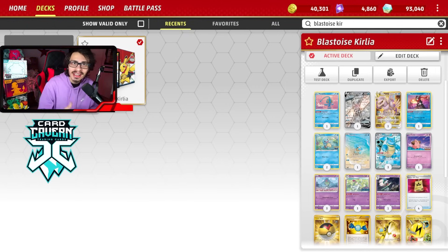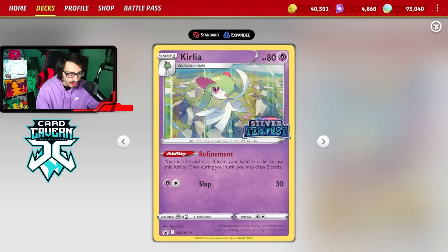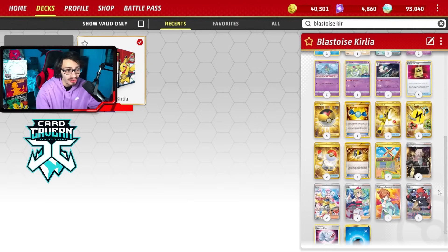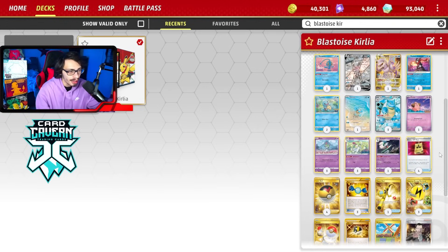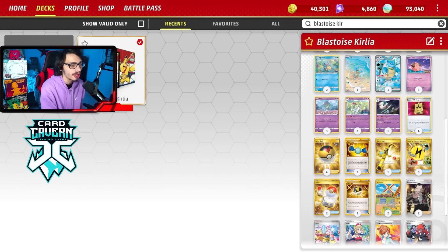Blastoise EX really did impress me in today's video. We did take a bit of a rough L to Shenpau there, which, again, had we just not whiffed that KO or maybe held the boss's orders, I most likely would have won that game. But I do like the Curly Engine — I think the Curly Engine really suits Blastoise nicely. The thing I found with Bibberal is that you can't Bibberal after you do Retrieval, you have to Bibberal first. But with Curly, you can just build up a ginormous hand and go from there. Yeah, I like this deck a lot. The Cleffa was really good too to try to build up a hand. Everything kind of felt nice.